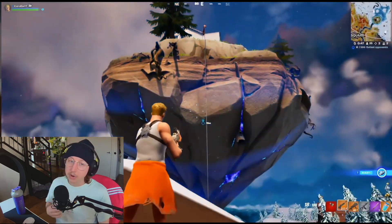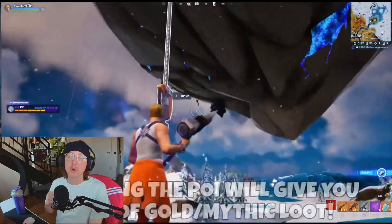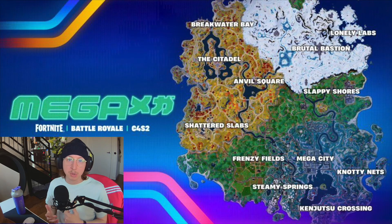In addition, we have a new rift island with tons of loot and mythic weapons, which will appear in the sky after the fourth storm circle. We only lost Faulty Splits and gained four new POIs, so this map is looking pretty packed with places to loot and explore.